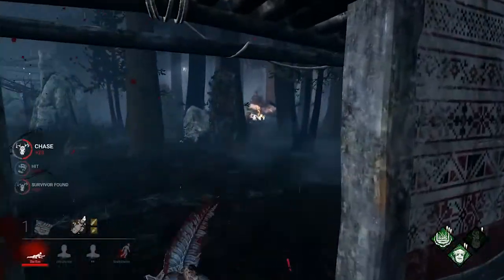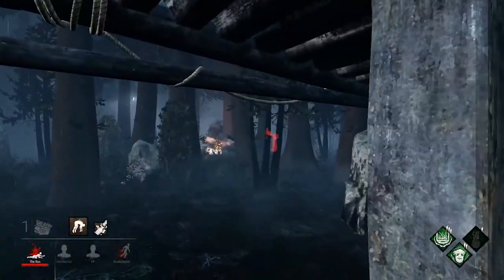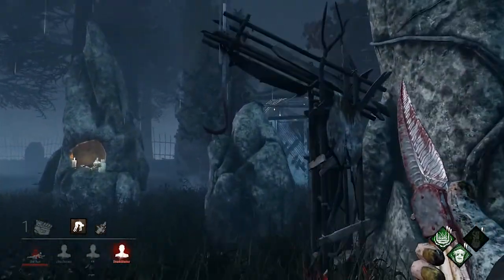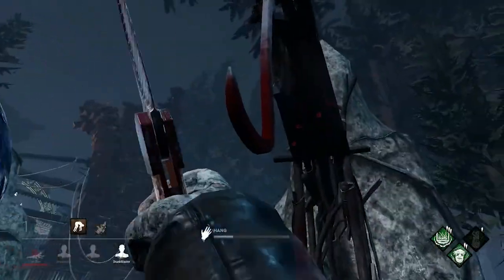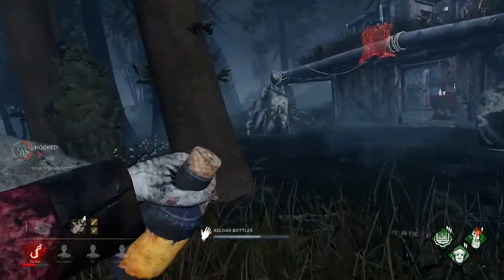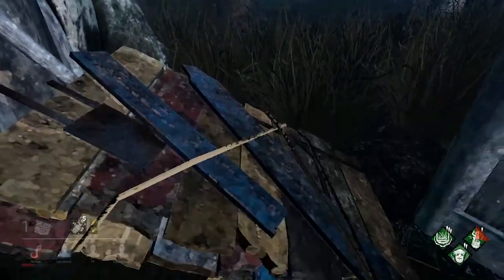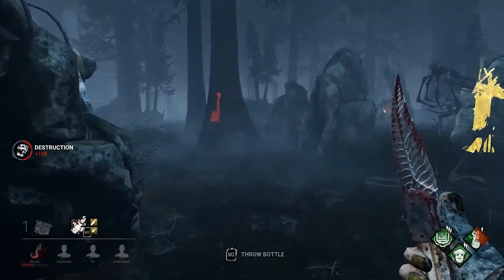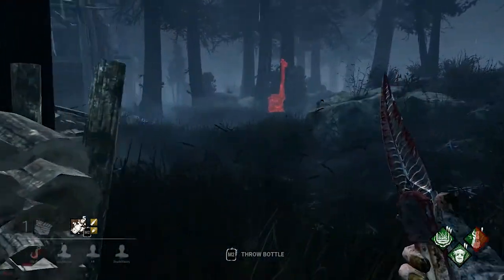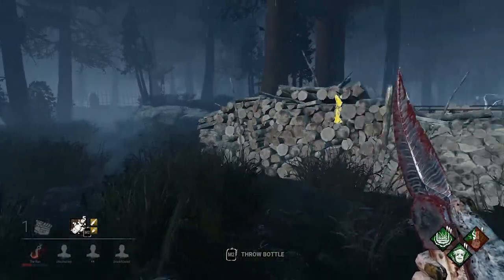Oh hello — hi Meg, it's time to go down. To the hook. Second phase. Let me break this pallet — I don't want other survivors making use of it and looping me. Maybe someone's gonna try to help her.